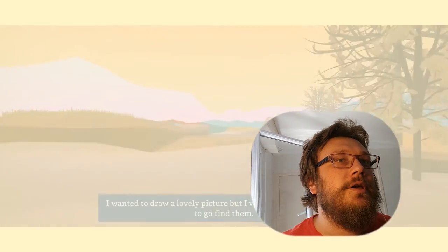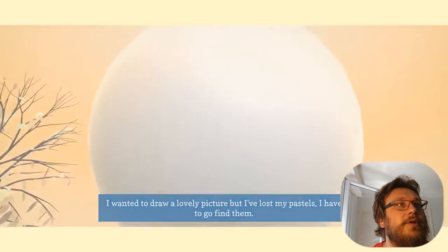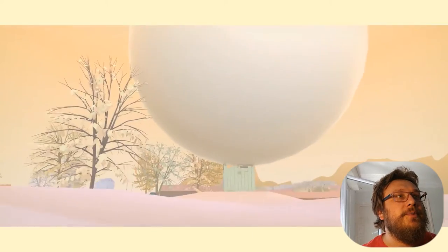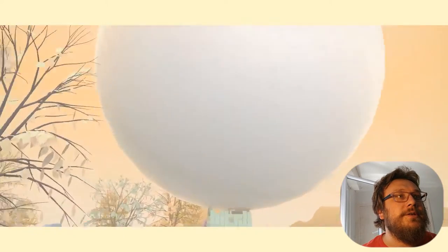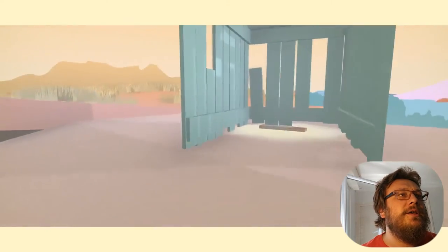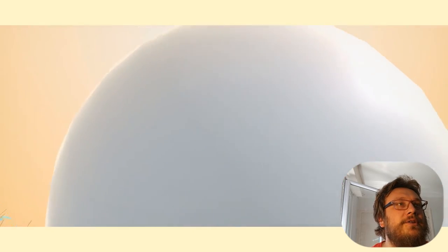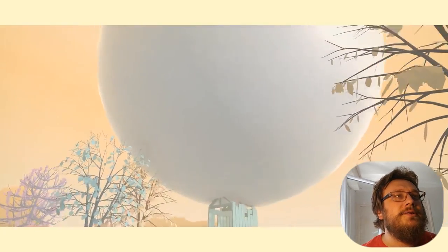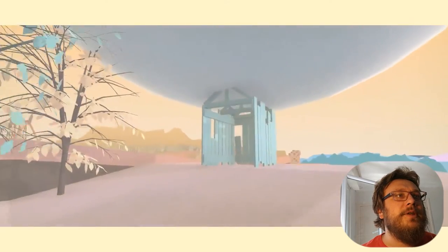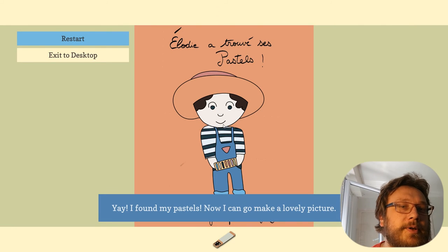I fixed the bug and I just wanted to show you something. This is my debug sphere — you have to go find the pastels because I don't have any way in the game to indicate where they are. When I'm testing, I spawn this gigantic sphere above the direction of the pastels. I think it looks kind of cool, and it sort of makes me wish I'd made a weirder game. But anyway, that's the debug sphere. I found my pastels! Now I can go make a lovely picture.